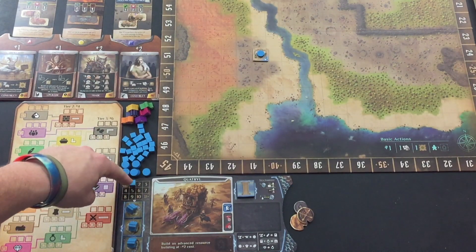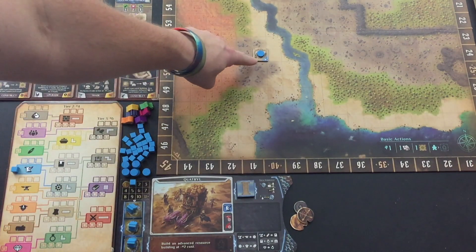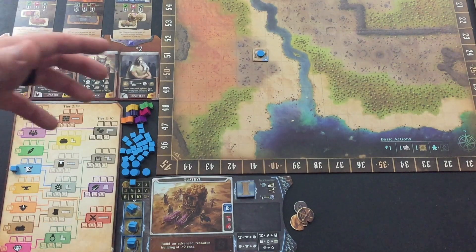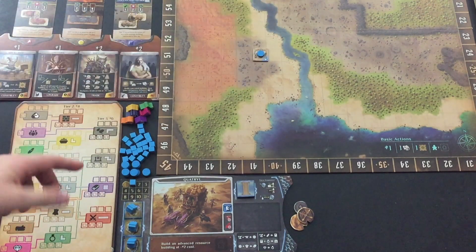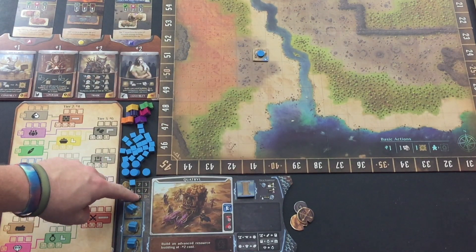This area right here represents my income. I start at one income in the game because I have access to one resource right now, which you can also see over here — this blue cube indicating that I own a resource tile that provides knowledge. As I increase the resource tiles that I own, my income will increase by one every time, up to a maximum of 10.